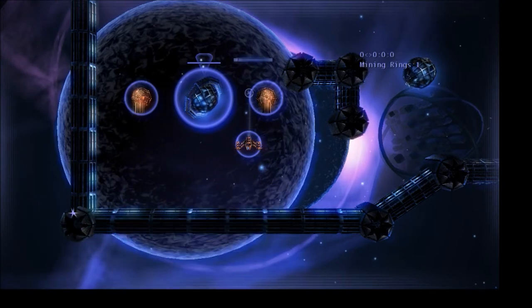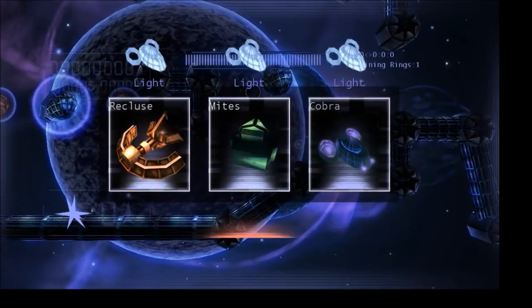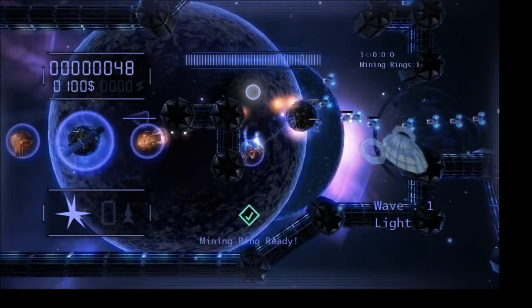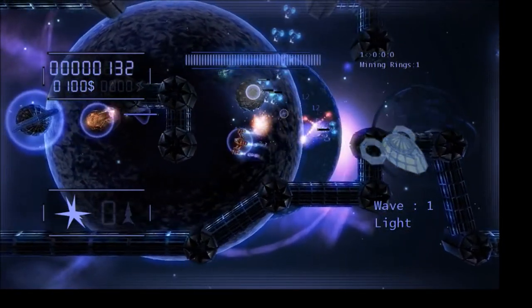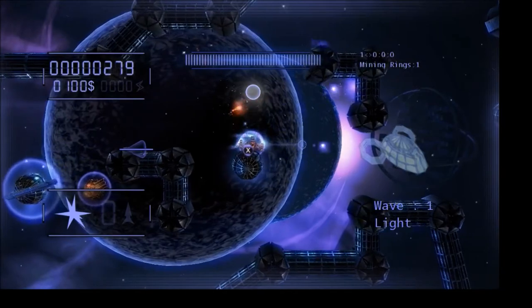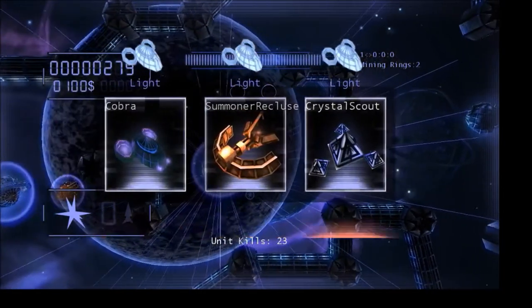Now that I've selected the 5th, the game begins. The game is played in waves, like most tower defense games, and here comes the very first wave. This wave is really weak, so I'm going to destroy it really easily. You can see there are some really cool particle effects going on — some really cool explosions, some really cool lights — and my goal here is to guard these planet rings.